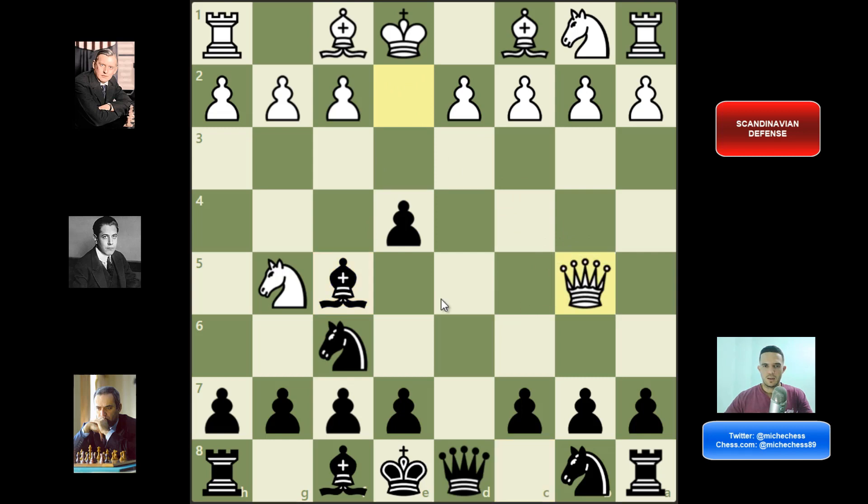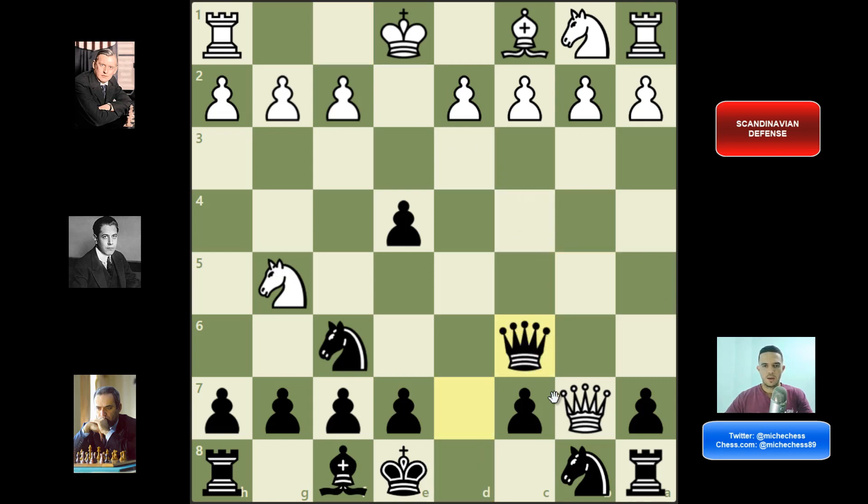Here they can play this check, and the idea is that if we block, they are getting the bishop on f5. So if we block with the bishop back, they can capture here, queen takes b7, and after bishop c6 — that's actually a mistake — white is going to be winning after bishop b5. If we play queen d7, there is a trade, and they can play queen c8, and then we are losing the game.